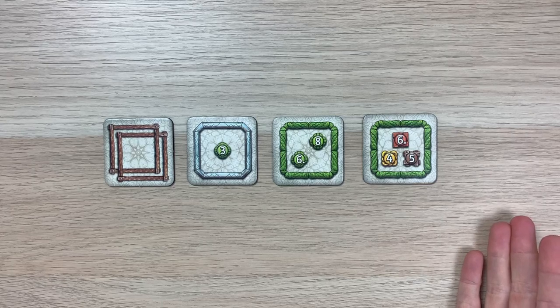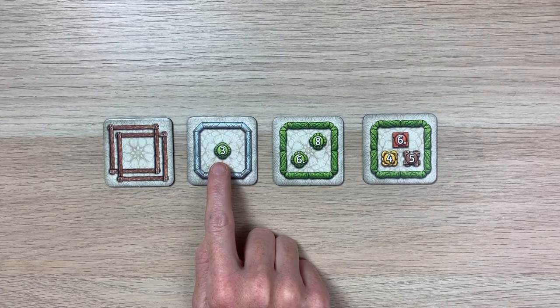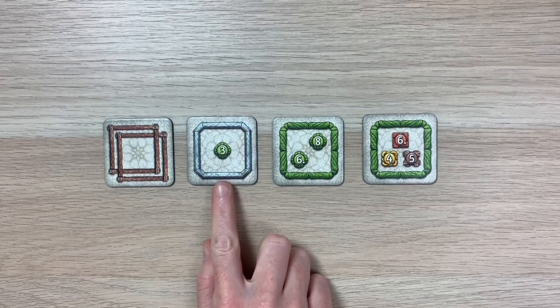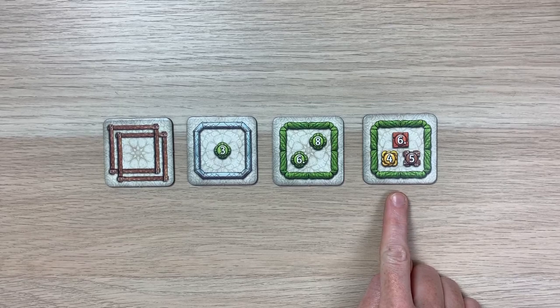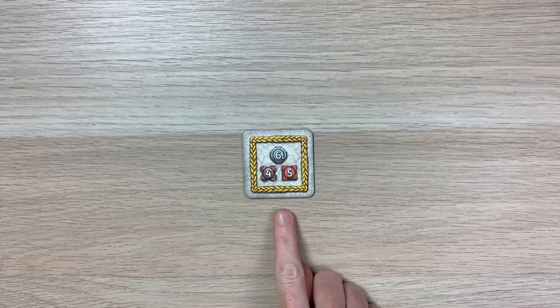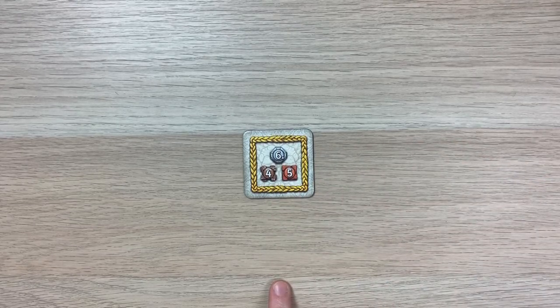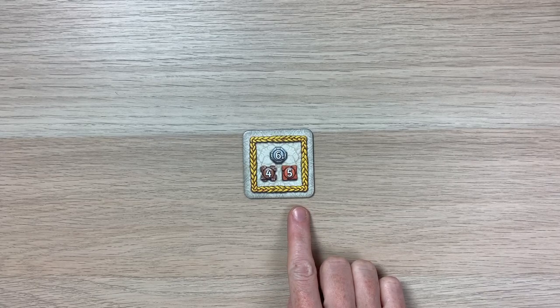As we previously looked at the different types of frames, we're also going to see that different tiles will display different tasks. Each task consists of a number and a color. Each of the tasks on a tile requires at least as many horizontally and/or vertically adjacent frames in the corresponding color as indicated on the tile. There's no order that these tasks must be completed in, and you don't have to complete all of them — you can pick and choose which ones you'd like to complete.